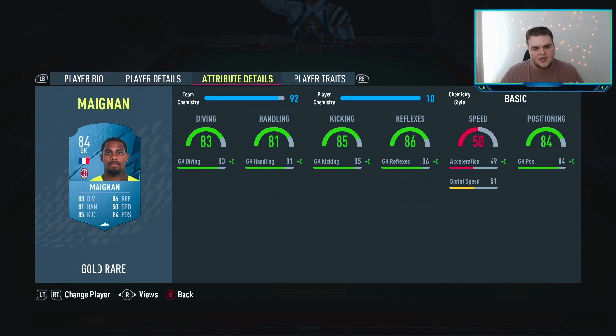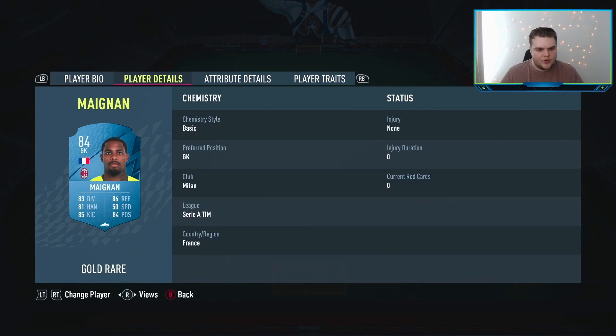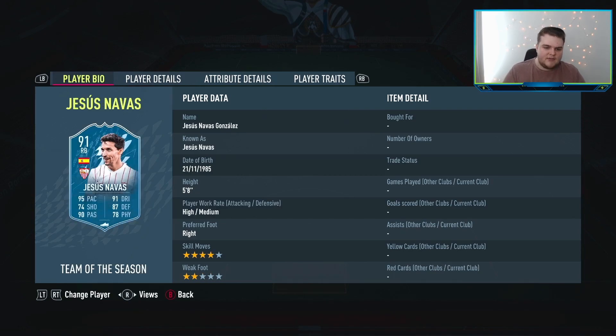4k for this card — he's just a really good goalkeeper this year. Some people are a bit hit and miss with him, but you pay 4,000 coins for him, he ticks all the boxes, 4-star weak foot, good stats, and there are other cards you may already have in the club that you could use. So it's a good option.